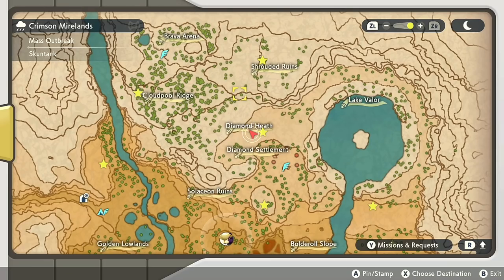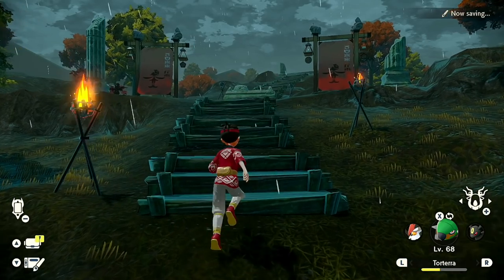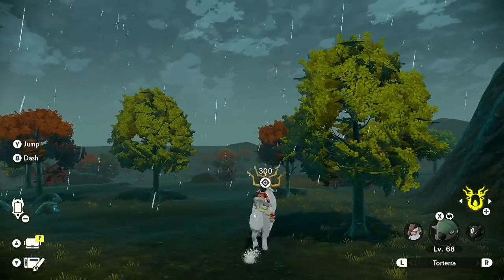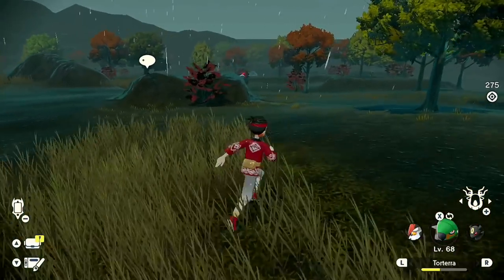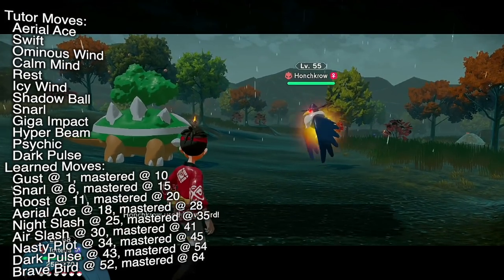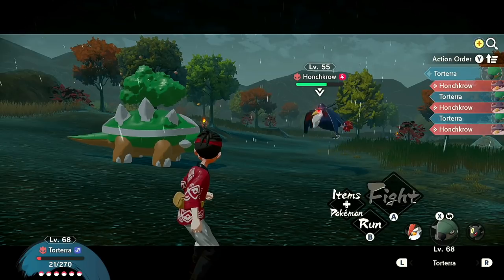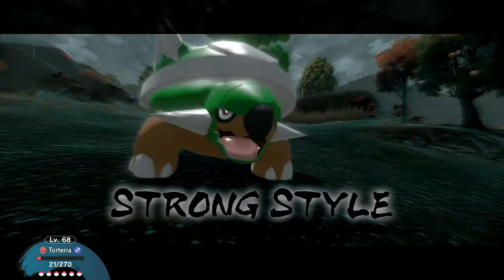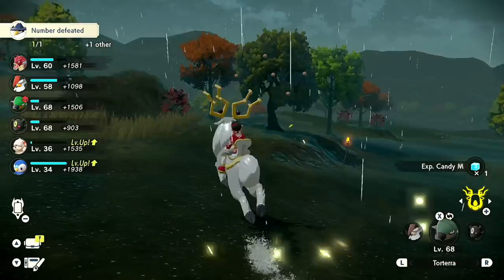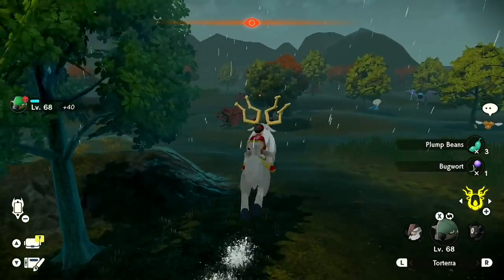We only have three Pokemon in two locations left. From the Brava Arena — unlocked after you help calm the frenzy noble Lilligant — we backtrack down. At the Cloud Pool Ridge during the night you'll find alpha Honchkrow, a big bird. Definitely recommend coming from above, because if you come from below you'll aggro every single one of the Murkrow. And let me tell you, these Murkrow can merc you.